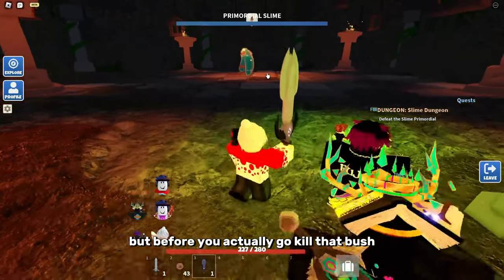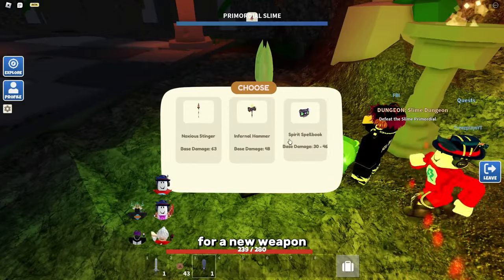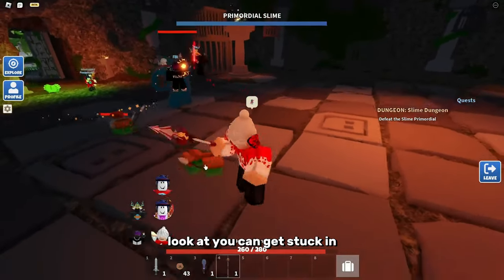Now you should see the boss, but before you go kill it, you're going to re-roll for a new weapon. This boss is pretty easy — all it does is throw massive rocks at you and throw cages that you can get stuck in.